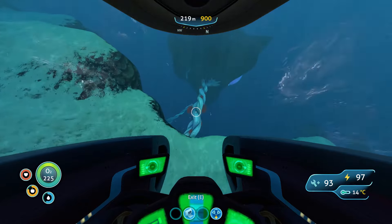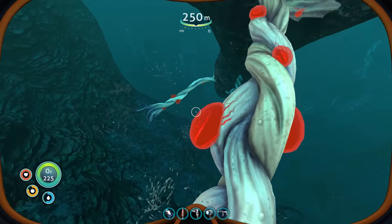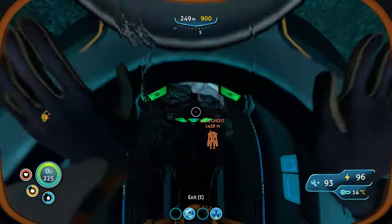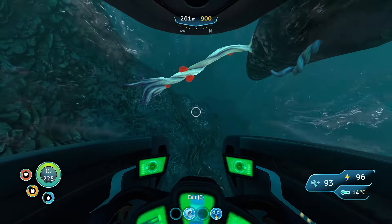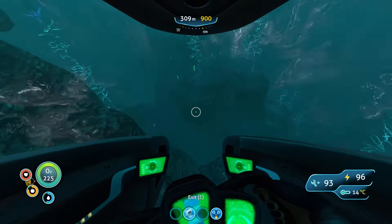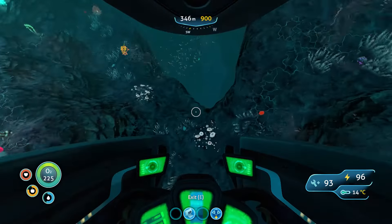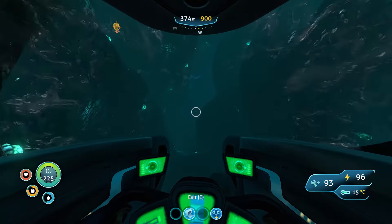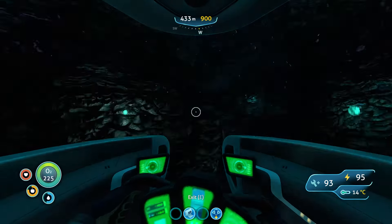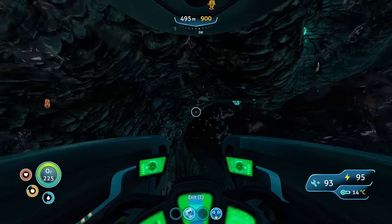I probably should have not grabbed the other blood oil earlier. We'll grab a blood oil, maybe two, and then go down to my deep base because there's a fabricator down there. Unless it's run out of power — that would be great. I keep forgetting there's a hole right here. I hate how it just turns night past a certain point, but it's well done to the point where it's believable.